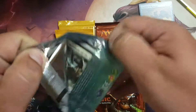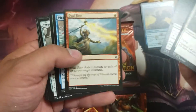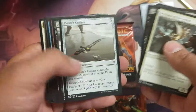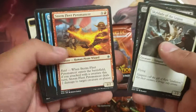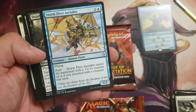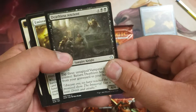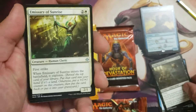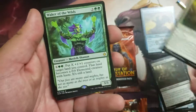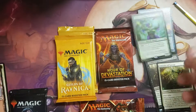There are no commons or uncommons that are really worth anything. We got a Storm Fleet Aerialist, a Deathless Ancient, Emissary of Sunrise, and a Waker of the Wilds. Well, that's junk.